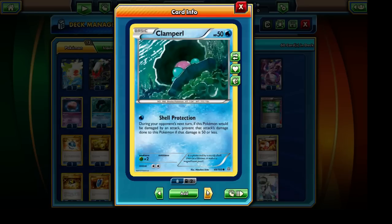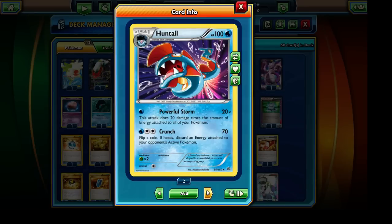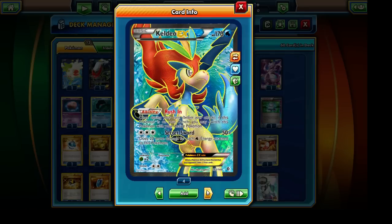Our next Pokémon is the Clamperl and Huntail evolution line. Huntail has the Powerful Storm attack, and since we're running some Water Energy cards, Powerful Storm is a very solid attack — we'll probably have a lot of energy on our bench Pokémon, allowing for big one-hit knockouts on EX Pokémon. The main reason for its inclusion is also as an anti-Pyroar counter. Being a Water-type, Huntail should be able to take out Pyroar in a single attack.